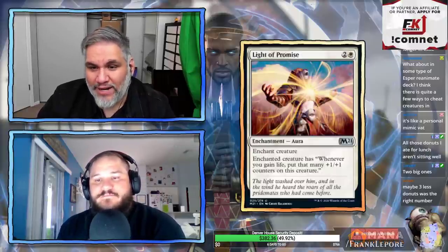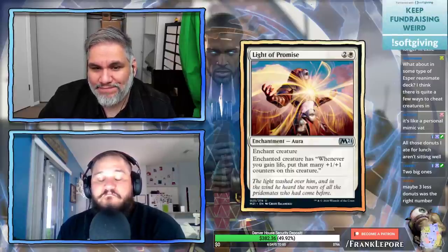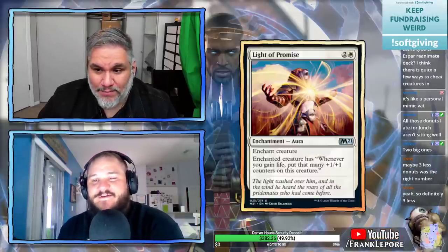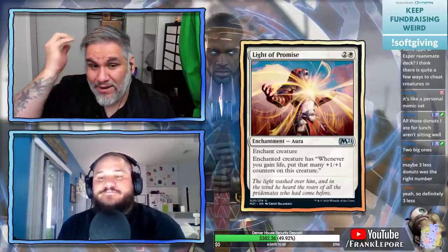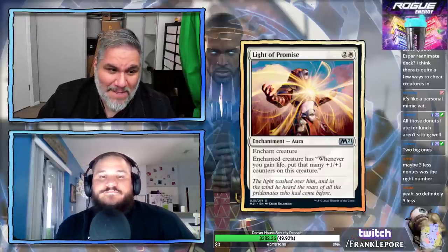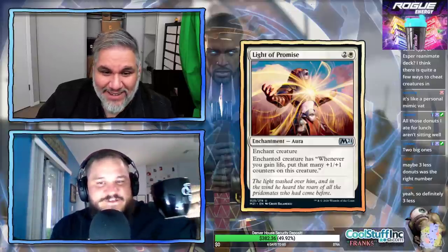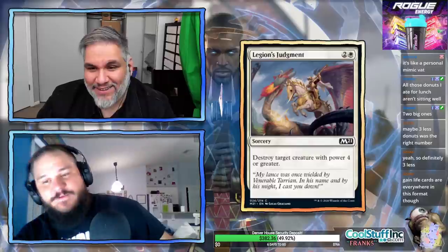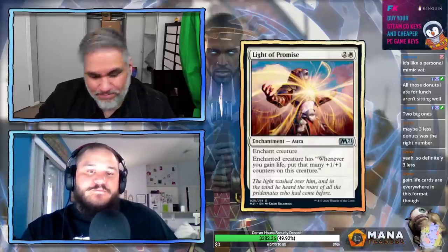Light of Promise: two and a white enchantment — aura. Enchanted creature has: whenever you gain life, put that many +1/+1 counters on this creature. Probably excellent in Limited in the right deck. You put it on your flyer but you need a bunch of life-gain cards, which isn't ideal. Put it on your Baneslayer Angel — she gains plus 5/plus 5 every turn. But you're probably winning that Limited game anyway, unless you face Legion's Judgment. It basically turns your creature into Ajani's Pridemate.